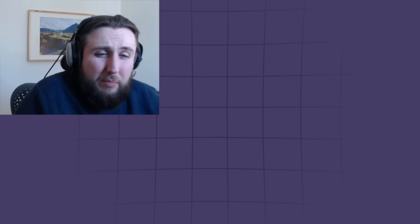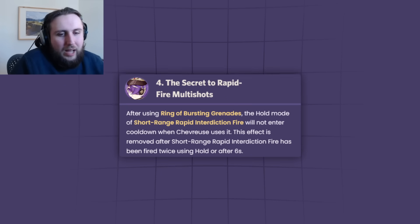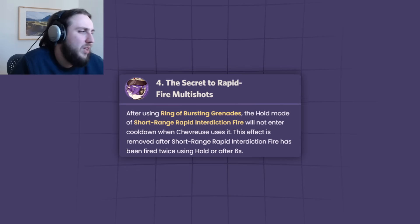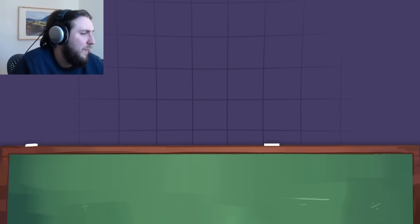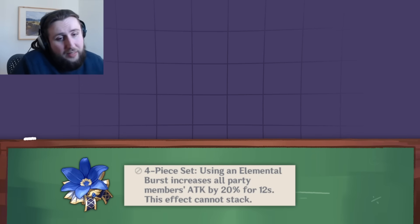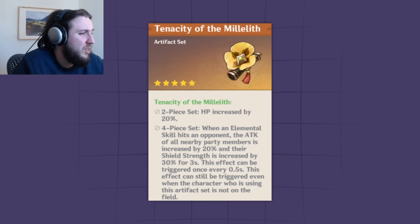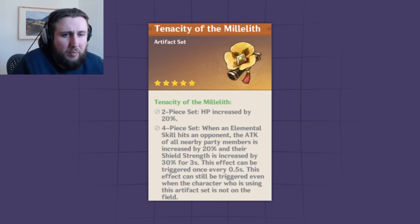Her build is kind of weird. There are situations where you can build her for damage at C4 plus, but even then not necessarily, because using the C4 takes a while. So in some teams it's not going to be worth doing. In a pretty decent amount of teams you're going to end up just building her HP/HP/healing bonus or maybe ER/HP/healing bonus. I don't know if the burst is worth using. Sets are generally just going to be no-brainer, and you go ER obviously. I don't think Thrilling Tales works very well on her because it just doesn't last long enough.